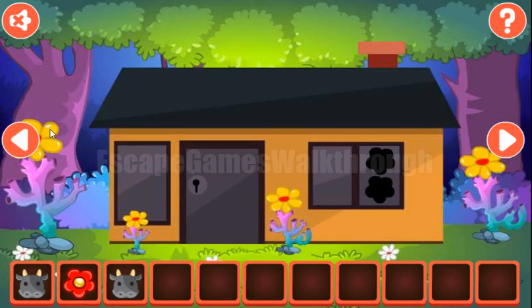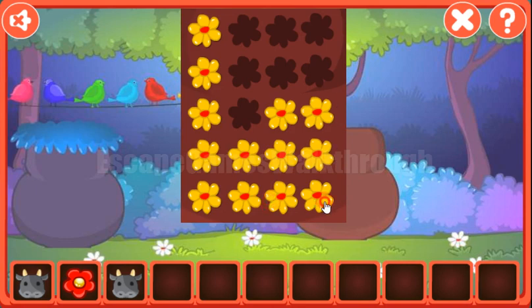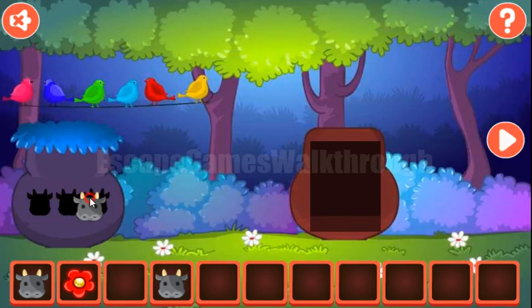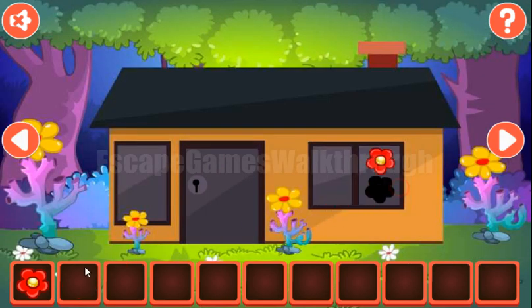Now let's look at these flowers. Their sizes are 4, 1, 2 and 3. Now we've got the third cow to exchange for the flowers, and two flowers so you can exchange for the key to open the house and go inside.